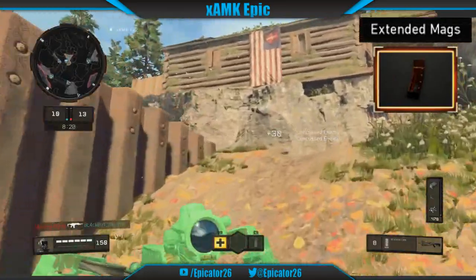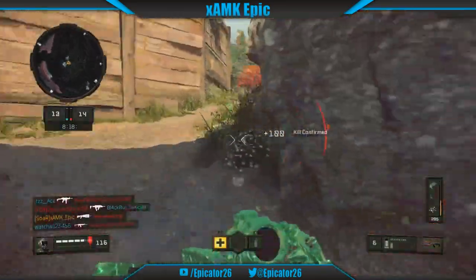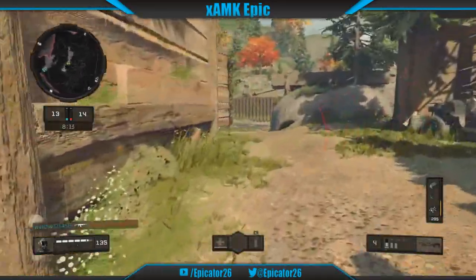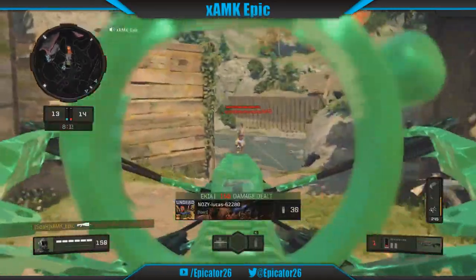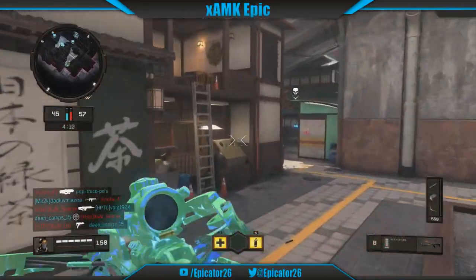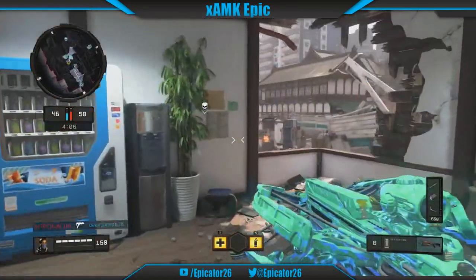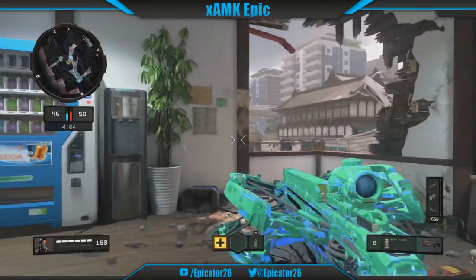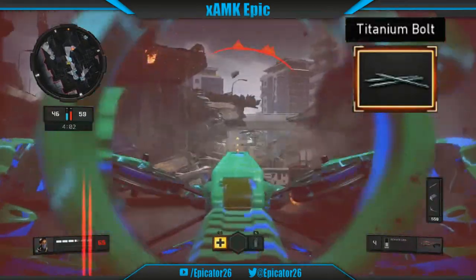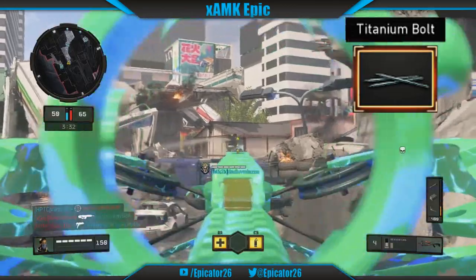Our next attachment is Extended Mag. Even though it only grants us 2 more bolts, it's more useful to fire 2 more bolts in 0.5 seconds than waiting an extra 1.3 seconds for the reload. This also takes our max bolt capacity up from 12 to 16. Finally, for our attachments, we will use the Secondary Gunfighter Wildcard to equip the Titanium Bolt, gifting us a quicker firing bolt selection and a much faster time to kill.